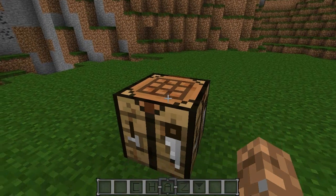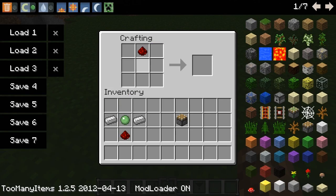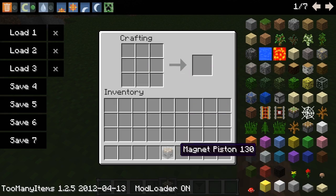Let's go ahead and get started with the crafting recipe. You're going to need two redstone, two iron ingots, and a slime ball — that will give you a magnet. Once you have your magnet, you put that on top of a piston and that gives you your magnet piston.